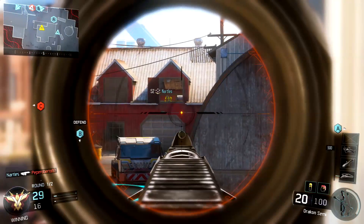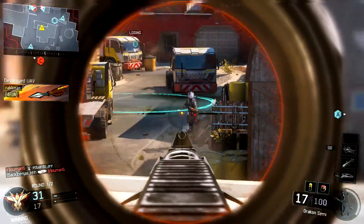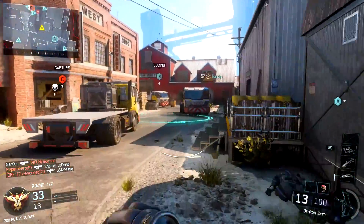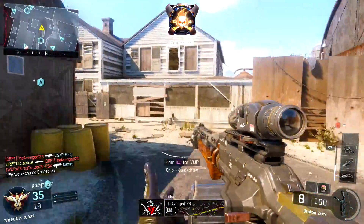They all perform identical with and without the suppressor. I do not know if this is a bug or if this was intentional. Vaughn takes away the aim assist on snipers but gives a free suppressor. So stealth sniping, silent sniping, conservative gameplay, tactical gameplay — it all comes back. I don't know.